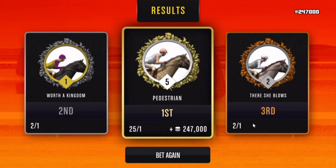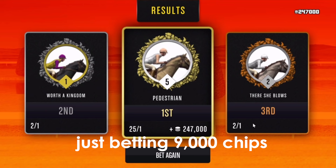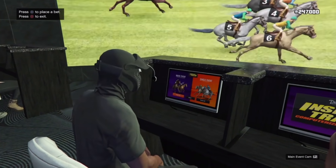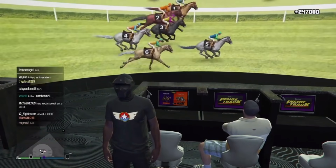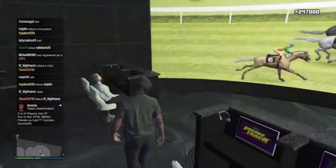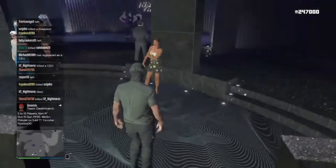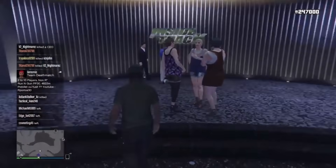You see, this glitch is insane. And even if I did lose this one, I would have still restarted my game and tried again. As you guys see, I made an easy 247,000 just betting 9,000 chips. If you enjoy this video and want more content like this, drop a like and hit that subscribe button. Now I need to go withdraw my chips — I'll meet you guys at the cashier.